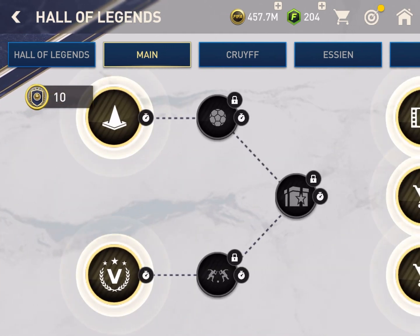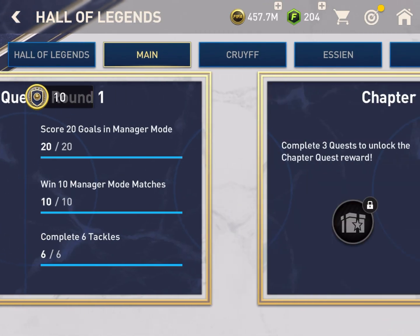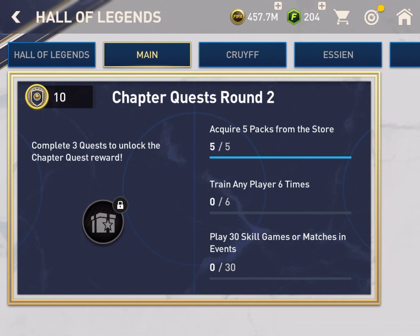All other things are quite similar — there is one addition of 10 legend points. For round 2 there are three quests: acquire 5 packs, train 6 players, and play 30 skill games or matches. You can complete them for 150 points.